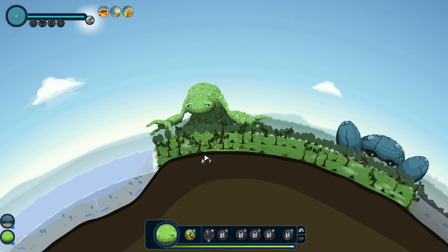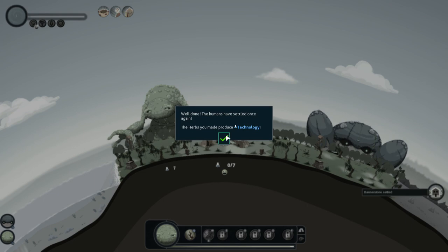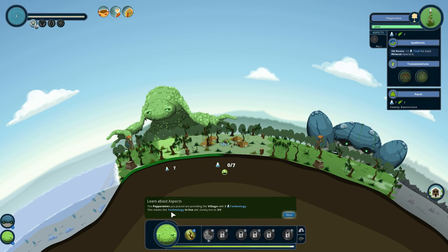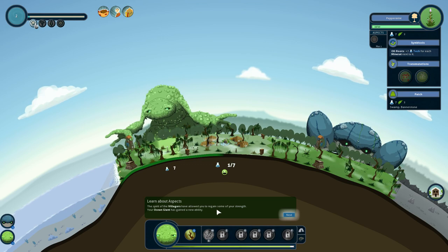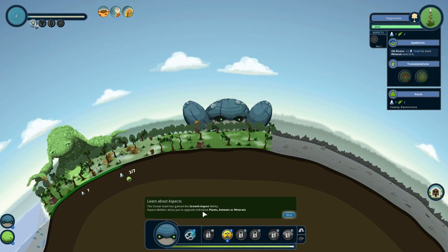Here they are. The herbs you made produce technology. Bannerstone has settled. The peppermints you placed are providing this village with 7 technology — technology in use will slowly rise to 7 of 7. The spirit of the villagers has allowed you to regain some of your strength. Your ocean giant has gained a new ability — the growth aspect. Aspect abilities allow you to upgrade individual plants, animals, or minerals. Select the growth aspect and cast it on a patch of herbs.